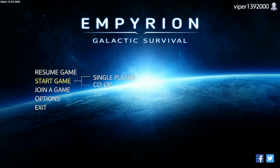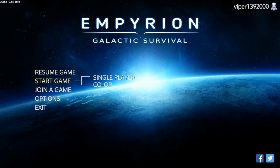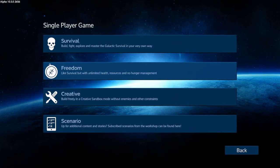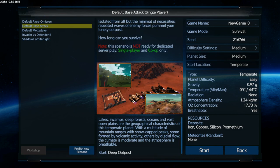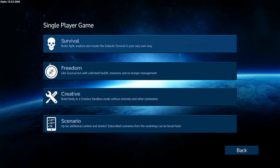We're gonna start a single-player survival game, but you can do co-op, single-player, join different servers — there are many, many servers on here. You can set up your own server, you can rent different servers, there's just a whole lot you can do. It's got a really great workshop community where you can download different designs for ships and ground vehicles and carrier ships. So we're gonna go to single-player start, and you've got survival, freedom, creative, or scenarios.